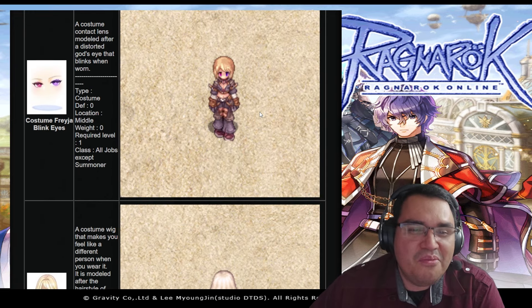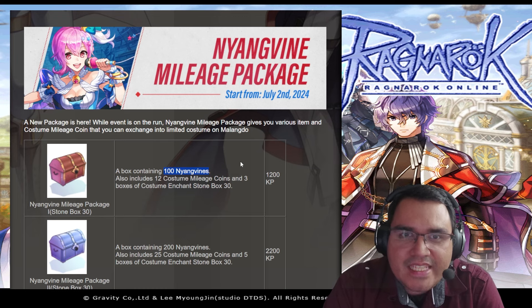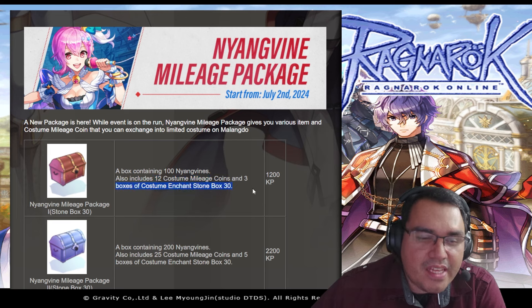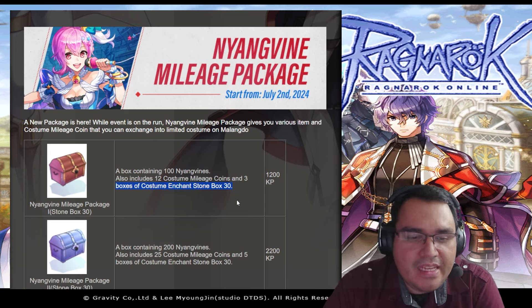There's also a backpack costume, not bad. They're also now selling 100 Nyanya Vines — I think those are used for removing a card from an item. If you buy the $12 package, you'll get 12 Costume Mileage Coins, three costume boxes, and a Chance Slot Box 30, which gives you some enchant stones and mileage coins.